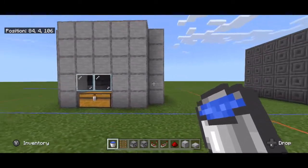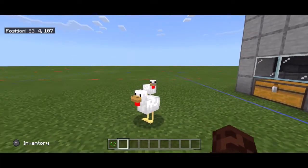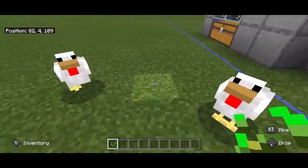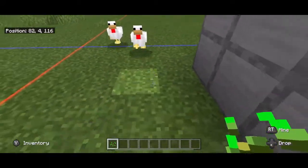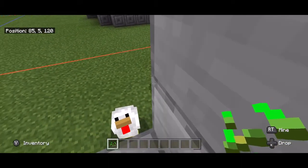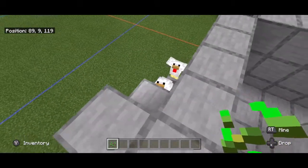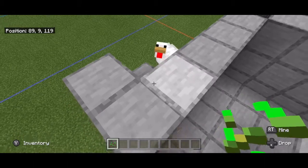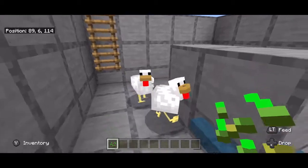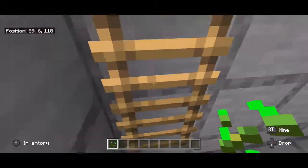We are basically done. Let me show you how to get your chickens inside. To lure your chickens in, you'll need some seeds — pull them out and the chickens should pay attention to you. Back up and start making your way up your stairs. Once you get high enough, jump into the hole and the chickens will come down to you. You just need a couple of chickens to get started.